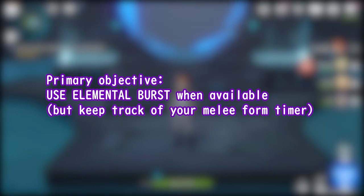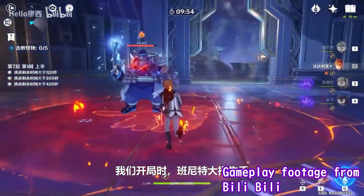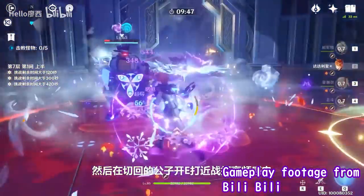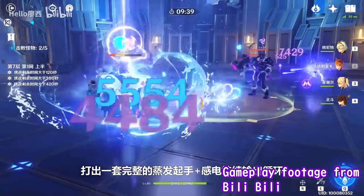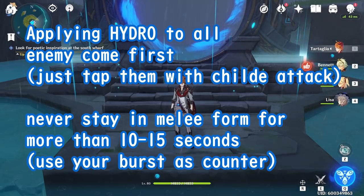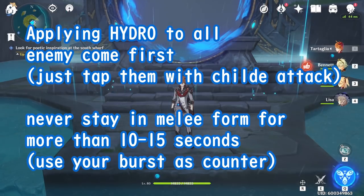Moving on to how to play the composition. Your main goal should be spamming elemental bursts and using all team members' elemental bursts as soon as they're available — if you see Beidou's burst, use it; if you see Fischl's burst, use it. The general combo starts with Bennett's ult applying fire status onto the enemy, then following up with Childe's ranged-form ult to proc Vaporize and apply Riptide onto all enemies. Then switch to Beidou to drop her elemental burst, and switch to Fischl to drop Oz. Finally, enter Childe's melee stance and continuously attack all enemies to proc Electro-Charged. Prioritize applying Hydro to all enemies over attacking a single target. Never stay too long in Childe's melee form — switch out every 10 to 15 seconds and utilize your supports' elemental skills.